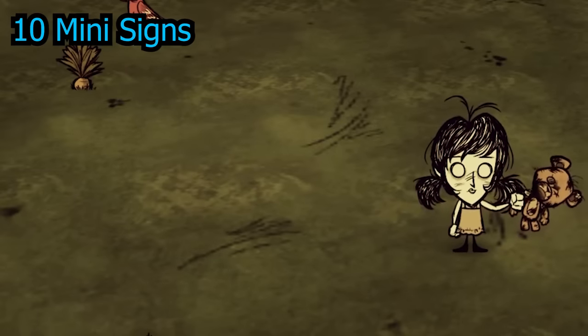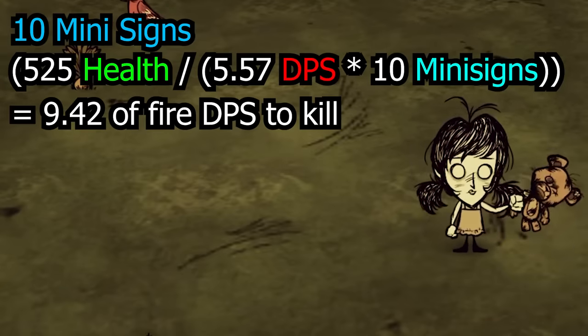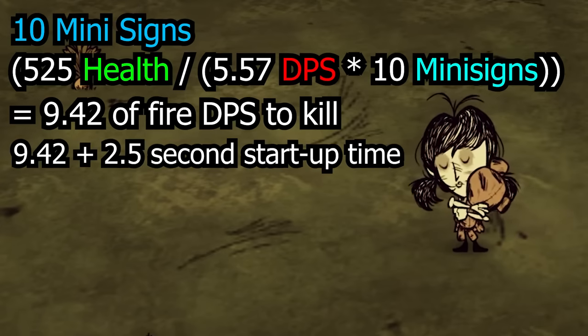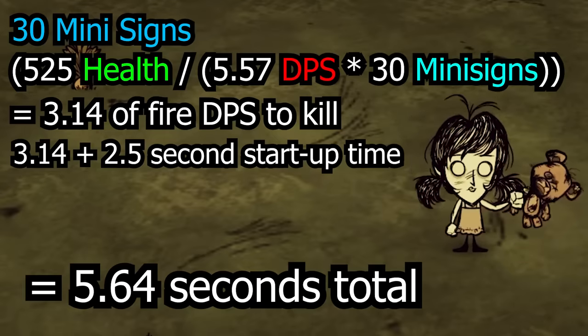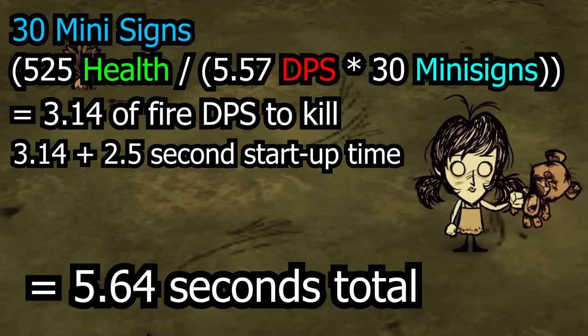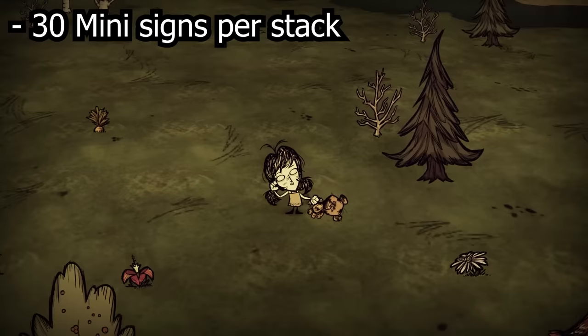Let's assume we have 10 mini signs. Using this formula, the werepig will die in 9.42 seconds once they start taking damage, plus 2.5 seconds startup — a total of 11.92 seconds. That's not fast enough, because the mini signs burn out after 10 seconds. So how about 30 mini signs? Now the werepig will die in 3.14 seconds, plus the 2.5 seconds startup — a total of 5.64 seconds. With this knowledge, we will use 30 mini signs.